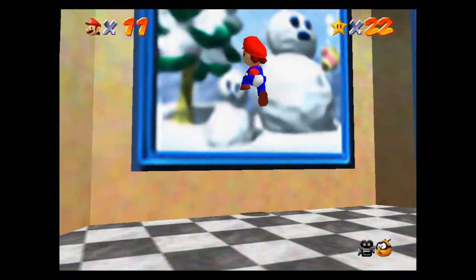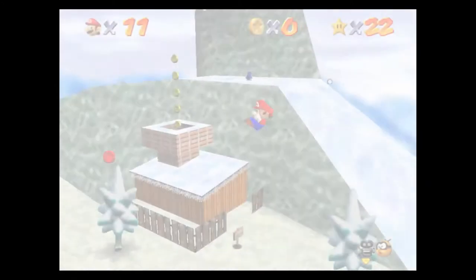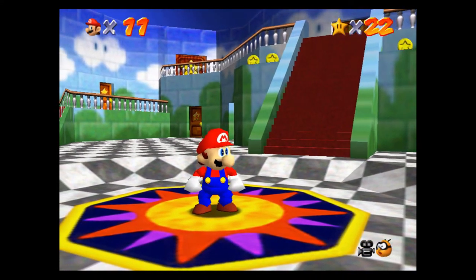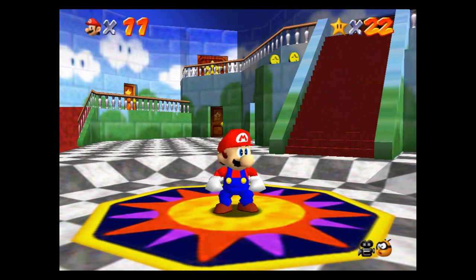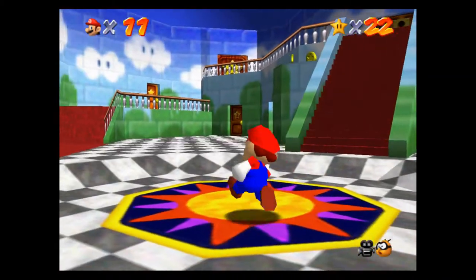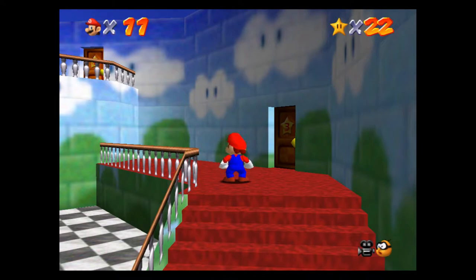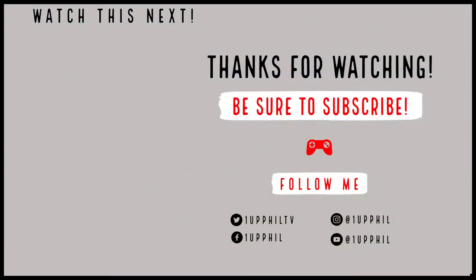That was all seven stars for Cool Cool Mountain, and we got an eighth star from grabbing the Wing Cap eight red coins. So ladies and gentlemen, that'll do it for this episode. I really appreciate you guys following along and playing along with me as we complete this 100% walkthrough. The next episode is going to cover another castle secret star or two — maybe three actually — plus we'll complete what's behind that door. So until next time, thank you so much for watching and we'll see you in the next episode.